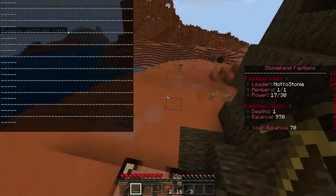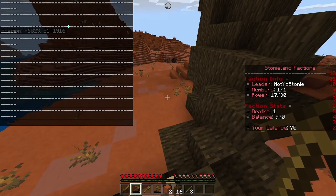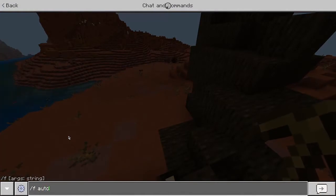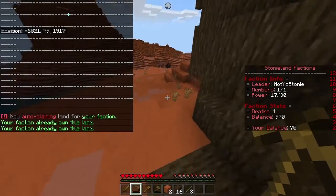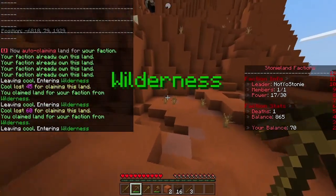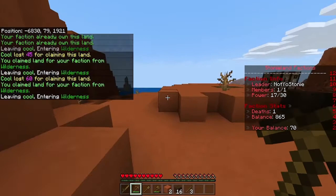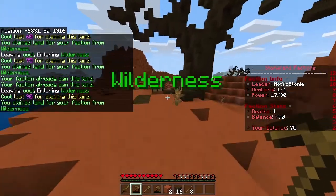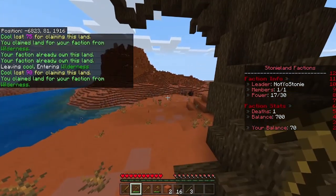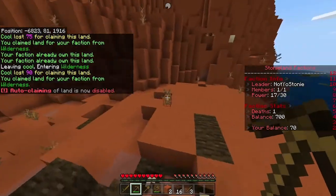Now that we deposited a thousand dollars, if we retype 'f claim' we've claimed a little bit of land. To check a map of what you've claimed, type 'f map' — it shows the area around you and what's claimed. If you want to claim a bigger area, type 'f autoclaim' and as you walk around it will automatically claim unclaimed land. It does cost more and more the more you claim, so be careful. To turn it off, just type 'f autoclaim' again.